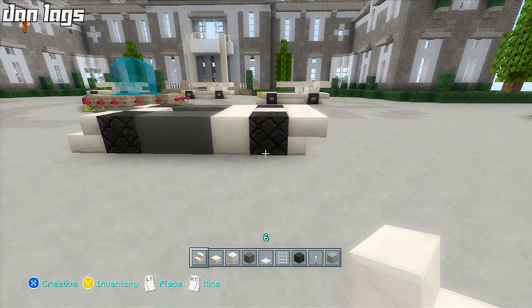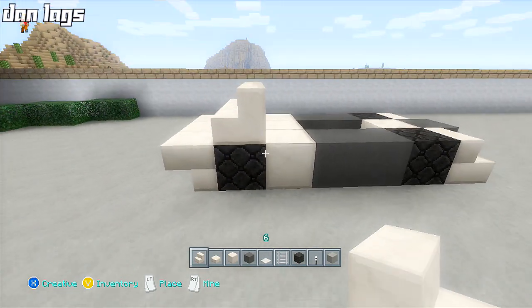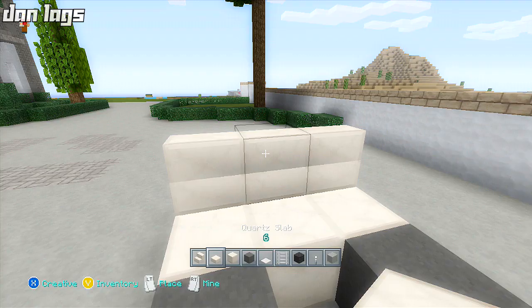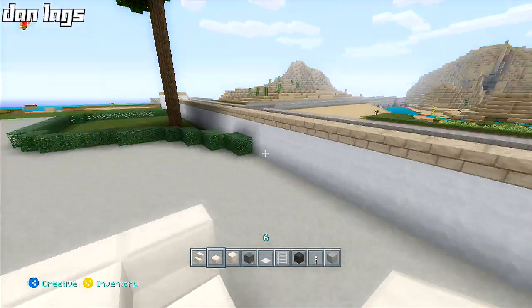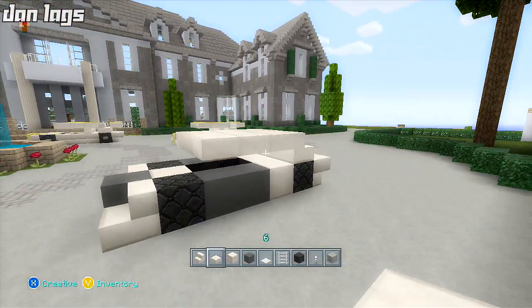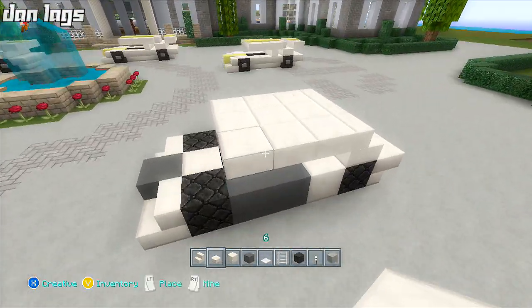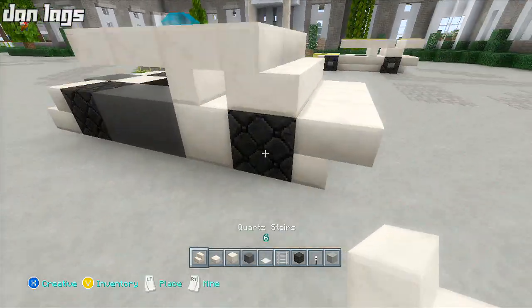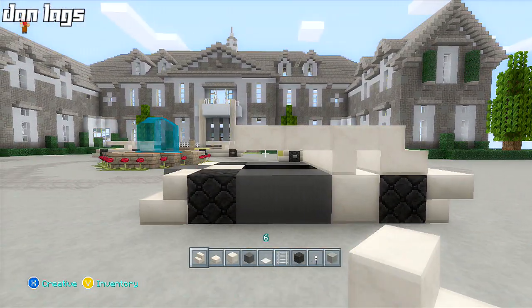We're going to add some upside-down quartz stairs going across the back. Next, we're going to place some regular quartz stairs on top of the block that has the tires on it. Then take some quartz slabs across — out three from the stairs, just like we did on the other car. Then break those and place our upside-down stairs, so we have that same design going.